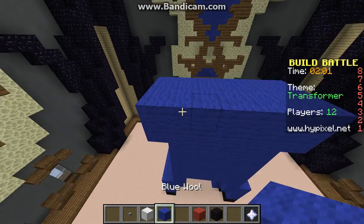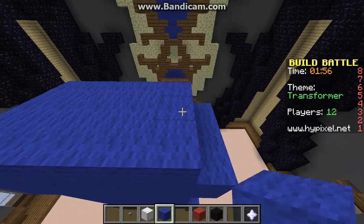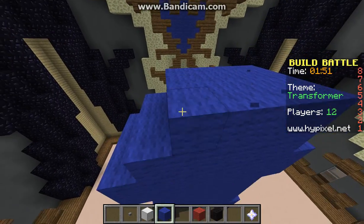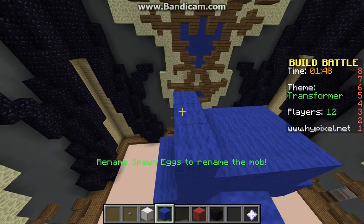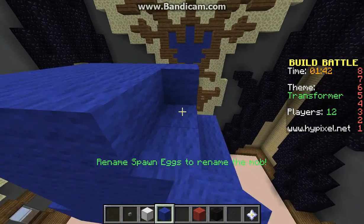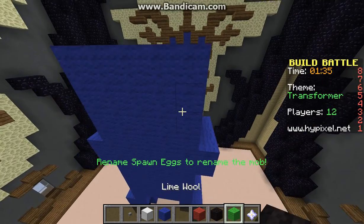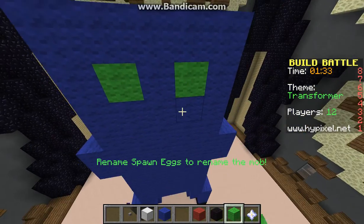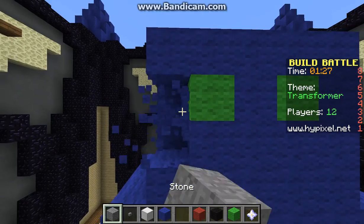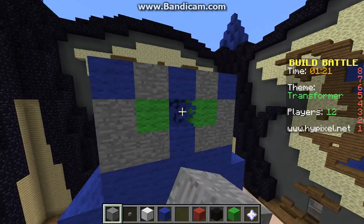Okay, so we have that and we'll get the head done quickly, quickly, quickly. Come on — I keep messing up, it's not good. We need green wool — here we go — and we'll make the eyes like that, and we'll get the gray.